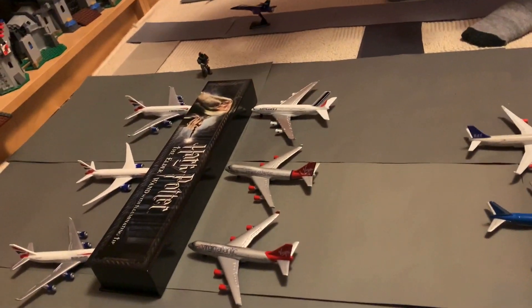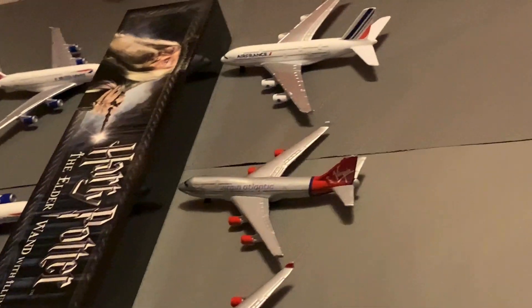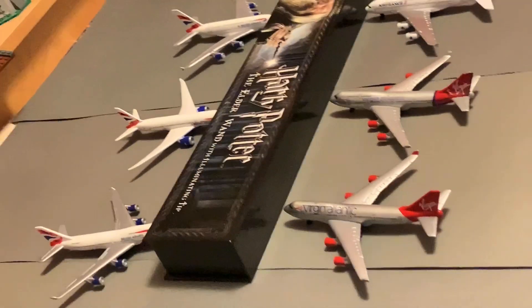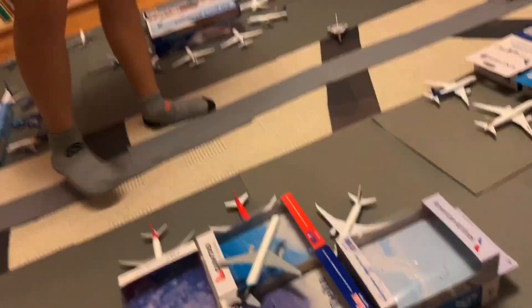Now the Dumbledore Terminal. It doesn't look as big as the others. Where is this airport based? It's based in Narnia. We'll talk more about that later. So with British Airways as what looks like the main airline, is Narnia in England? Pretty much — the characters make sense. You've also got Virgin Atlantic, another British airline, plus an Air France A3, and a special Paw Patrol guest.